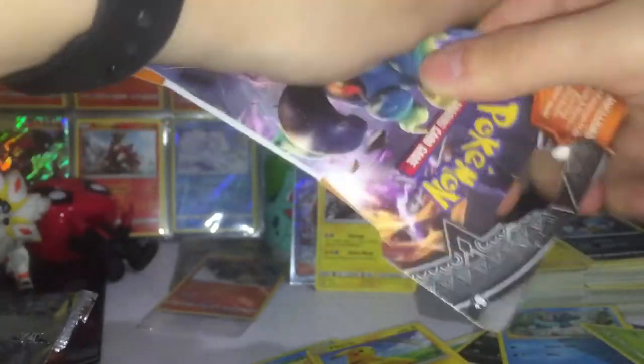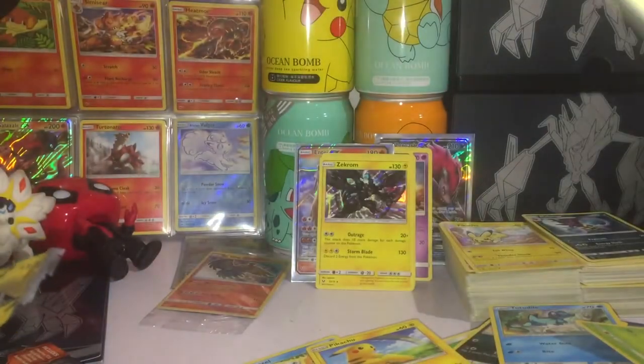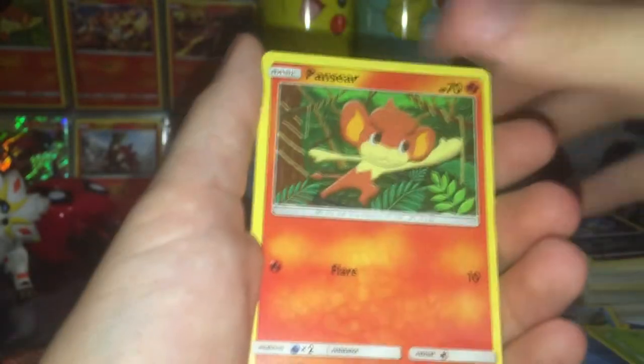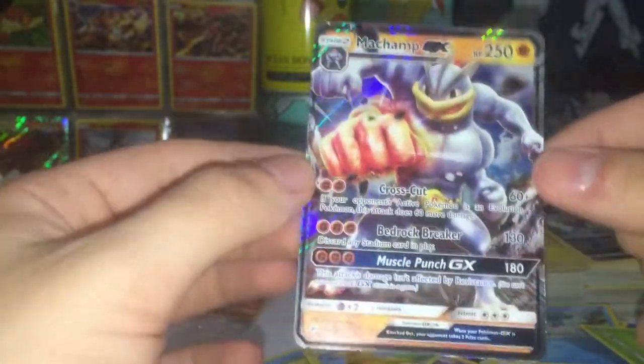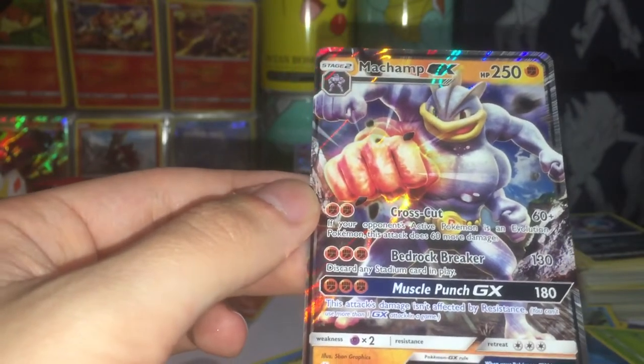Let's open and finish this off with some bonus Burning Shadows booster packs. Shining Legends is really cool — I'm so disappointed I didn't get a Mewtwo but I'll obviously open more of them. Energy, Seviper, Sophocles, Bewear, Magikarp — I still need a Riolu from this set. Pikachu and Wobbuffet — I've got like seven of those. And a rare — oh, Machamp GX! Dude, we don't have a Machamp — heck yeah! Wow, Machamp looks incredible! Nice guys, we're killing it. I might sleeve this up in a Shining Legends sleeve.